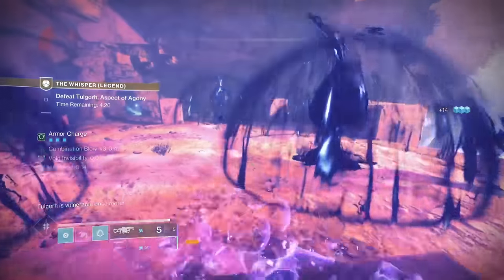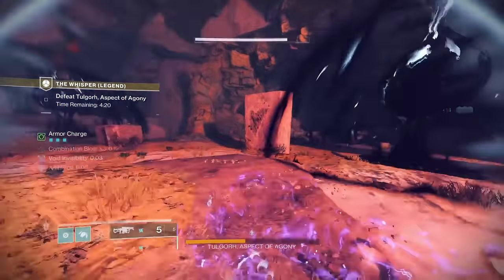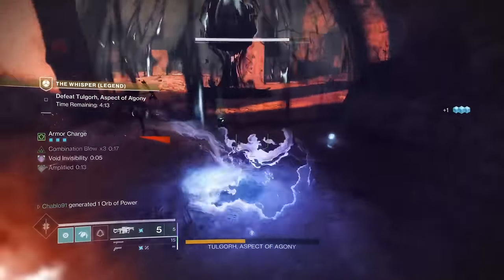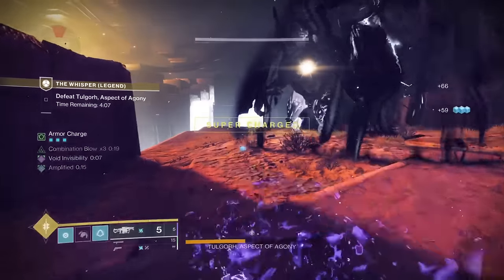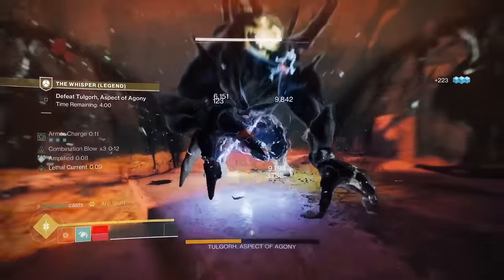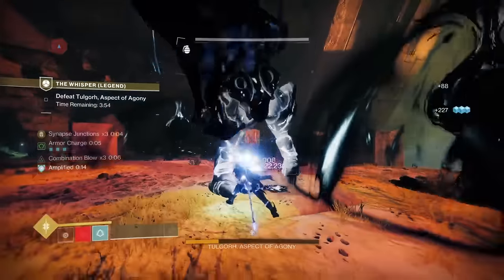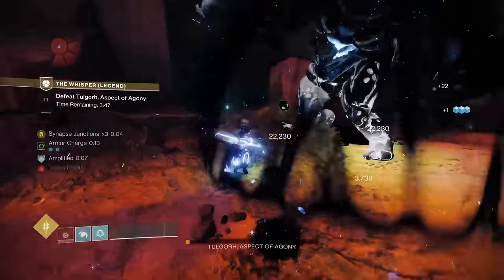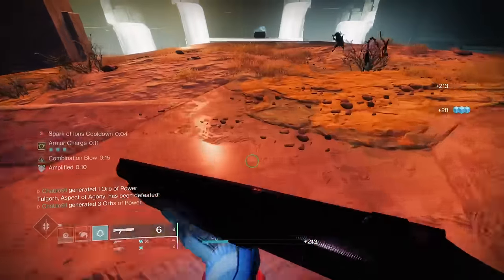I don't even do triumph points anymore if I'm being honest — I feel I have a more stress-free life in D2 not thinking about triumph score. We'll do double Anarchy, pulse grenade, and then super — this will kill the boss. Swap to Raiden Flux: it's a fantastic build, it rips through Whisper. I recommend all hunter mains try it. If you're fed up with solar, this is the next best thing. That was the solo flawless — I hope you enjoy, thank you.